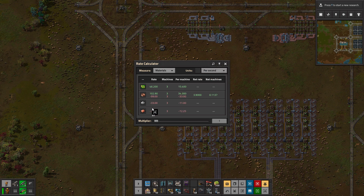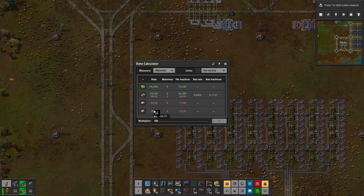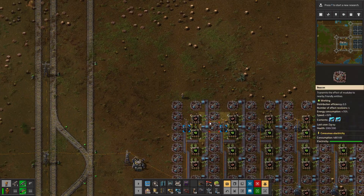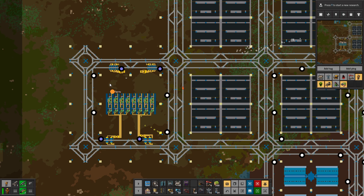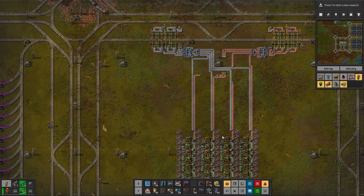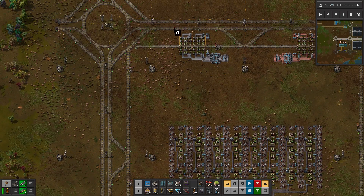Input-wise, for each one of these we actually need quite a lot. We need more than half a belt, so we can't split them up - we'll have to give each of them their own separate full belt. So we need two more inputs, because over here we only had one for each. Let's just double this.